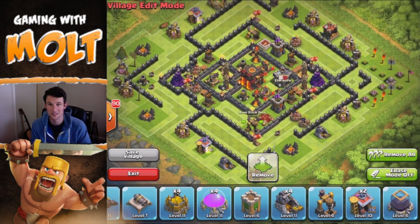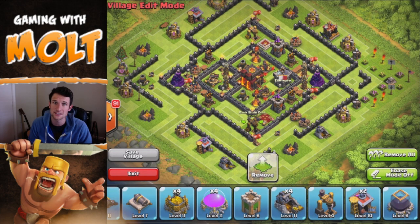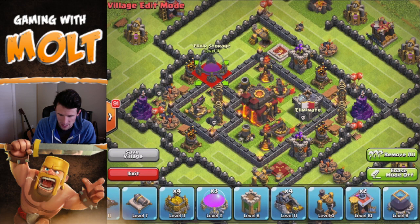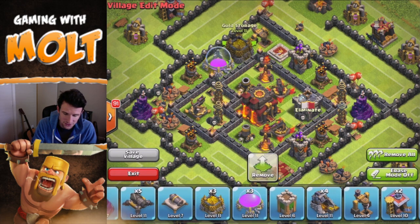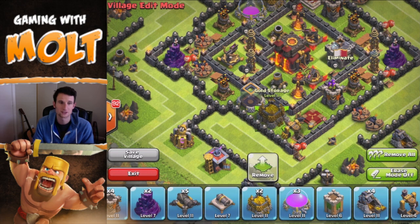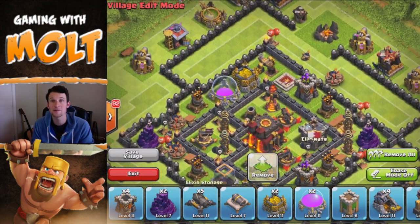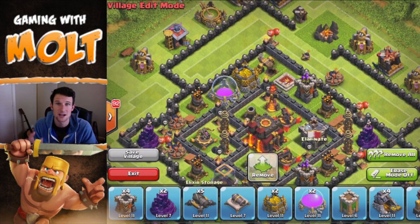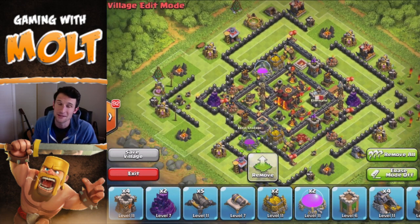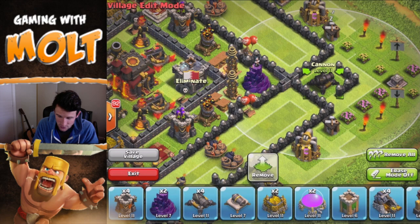Next, let's bring in our dark elixir drills — we're going to protect our level 6 ones in the middle. We're also using these as filler space, as something else that troops have to attack. So when wizards are shooting things that aren't your defenses, your defenses have a longer period of time to destroy any attacking troops. We do want to protect our resources too — we're going to protect two sets: our dark elixir and some of our gold, as well as some elixir. As you're pushing, it's very important to have a lot of elixir, because army compositions up here are pretty expensive — especially Go-Wipe and things like that, upwards of 400,000 elixir per attack.